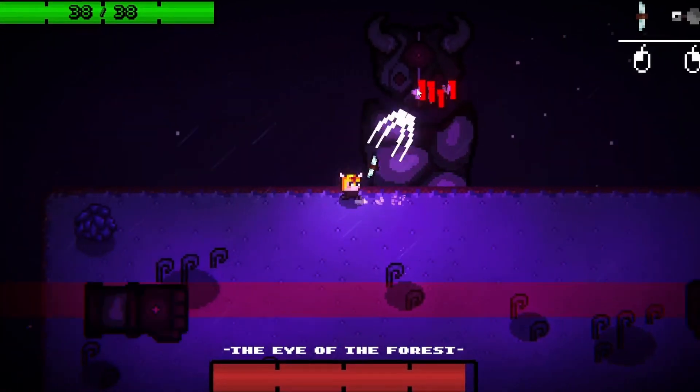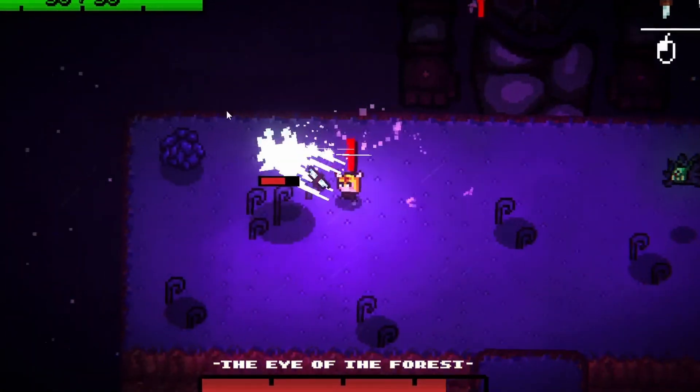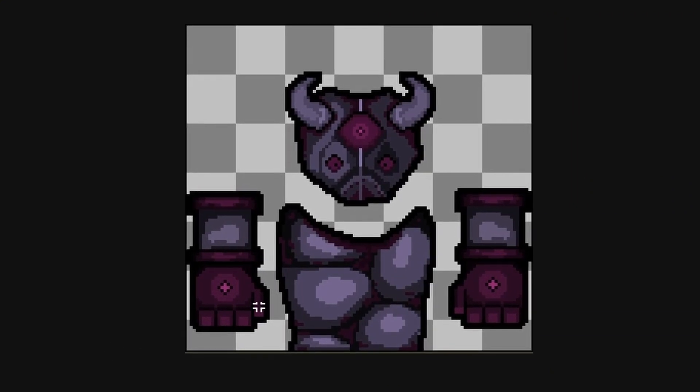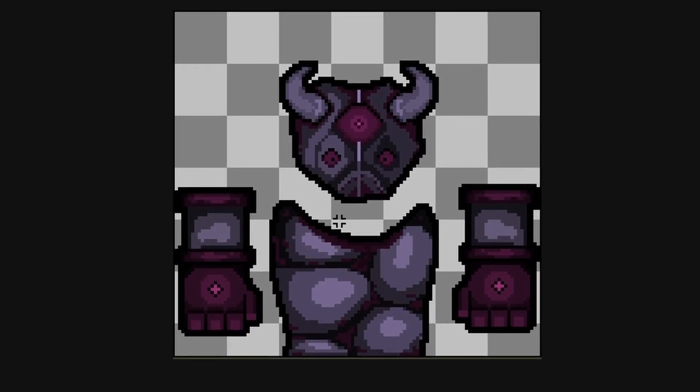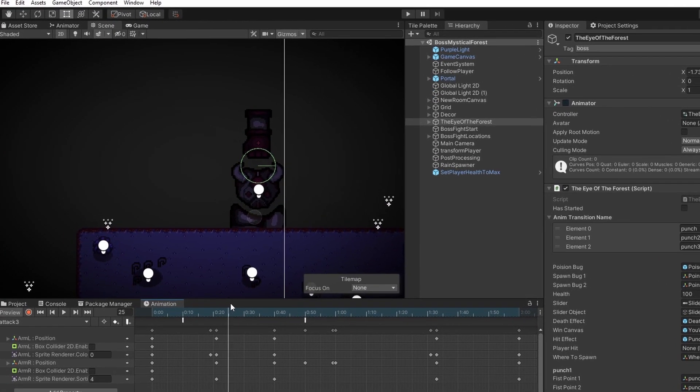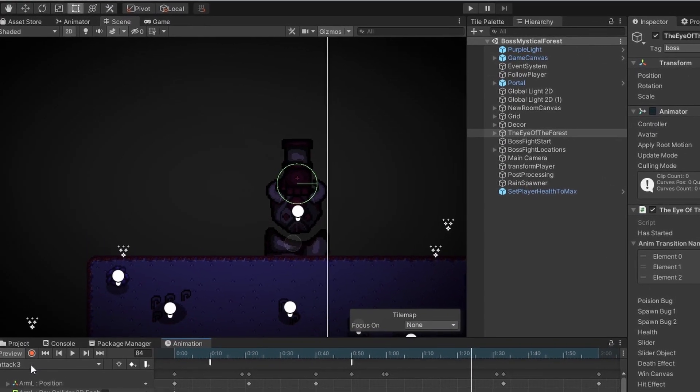My goal for the boss was to make something challenging but not annoying. Before we can program the boss we need to make the visuals for it. The boss is split up into different parts so it's much easier to animate. When animating, I can simply move the different components of the boss to make a very appealing animation.